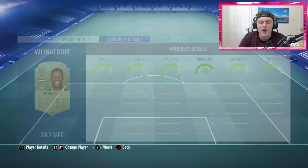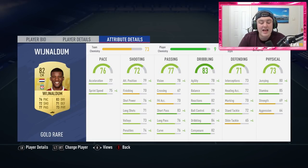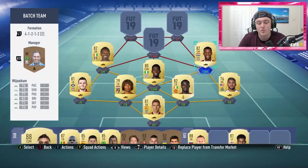Over at right center mid we have got Wijnaldum — 85 stamina, really good stamina stat, decent dribbling stats, decent passing stats, half decent defending stats. All around just a really solid card, and for about 2,500 coins you cannot go wrong. He's also got four-star skills in this game. I'd highly recommend Wijnaldum if you're looking for a cheaper Premier League center mid.